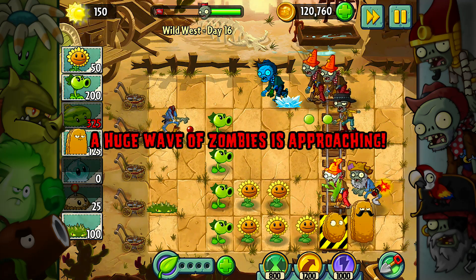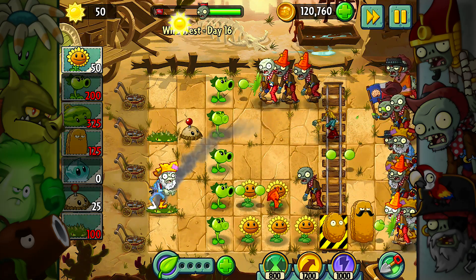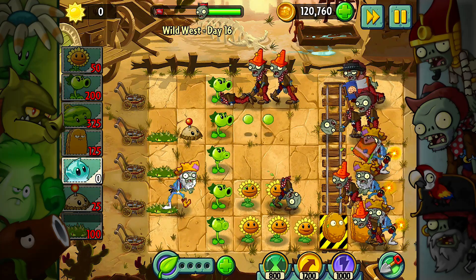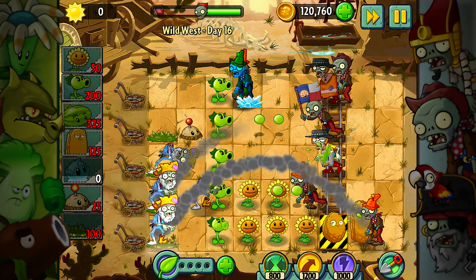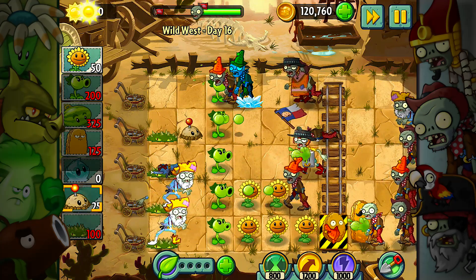I need more firepower in those lanes. That guy will fling over and die. This should kill off that guy. There are some guys down at the bottom lane too — could be problematic. We're going to add that there. I don't have any firepower for that top lane, which is a huge problem.